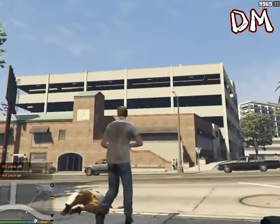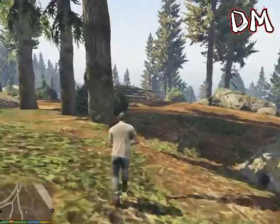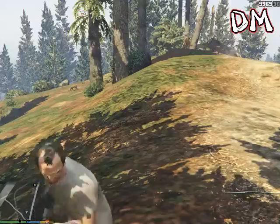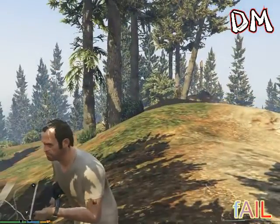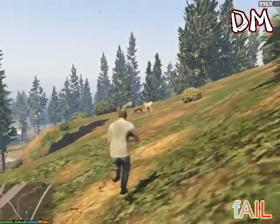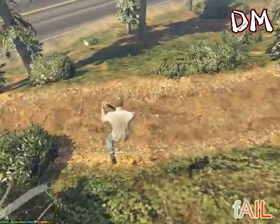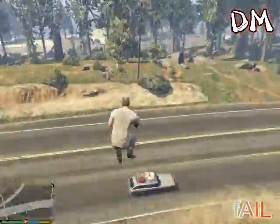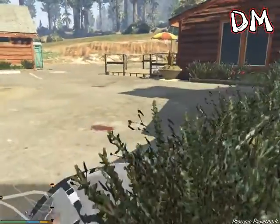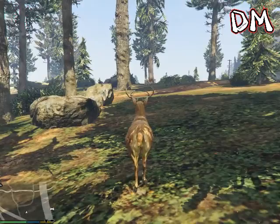Now I am going to show you that animals also die through this mod. I see rabbits — it also works on rabbits. Now I have found what I was actually waiting to find: the deer. I am going to run into them and they are of course going to die. You cannot run away from me this time. These deer are messed up. I was having trouble chasing the deer so I decided to become the deer — now I am going after them to kill them.